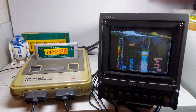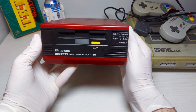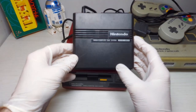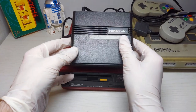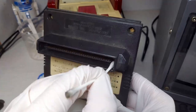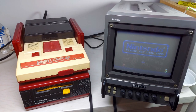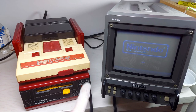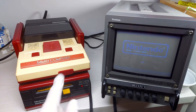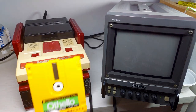Moving on, I also picked up this Famicom Disk System, complete with cartridge adapter. These are known for their rubber belts literally disintegrating, but they're not too difficult to repair. Let's just see if a miracle happens and give it a quick test. The gears are spinning as you can hear and see by the red LED indicator. And as expected — an error. This will be yet another future refurbing project.